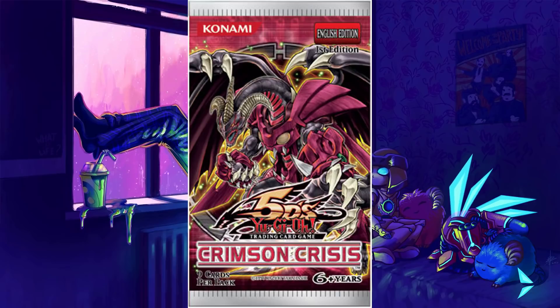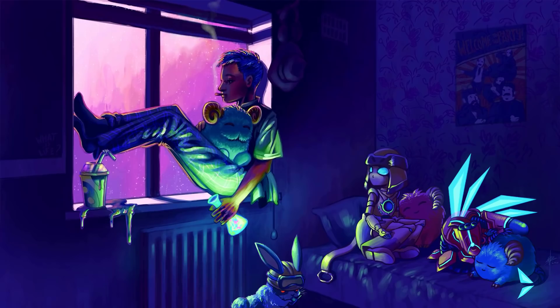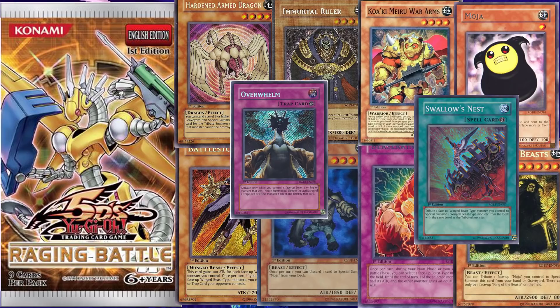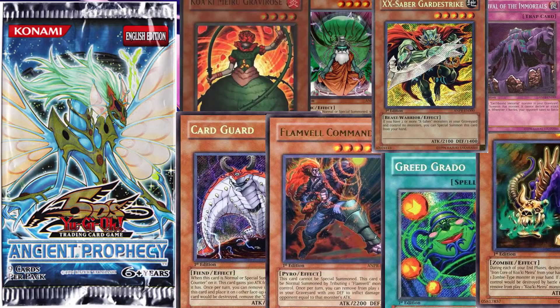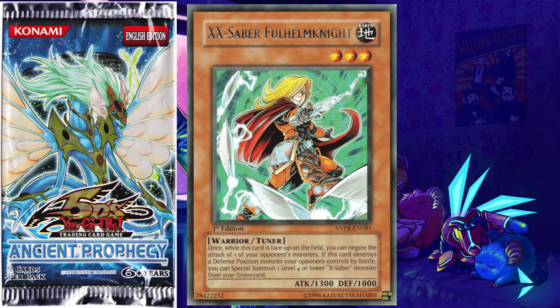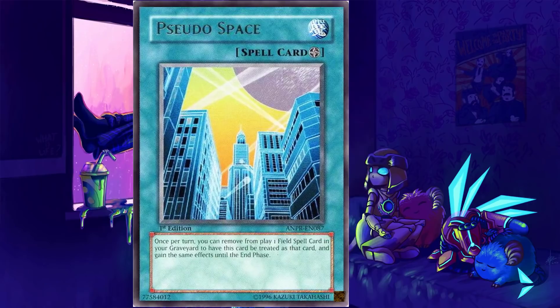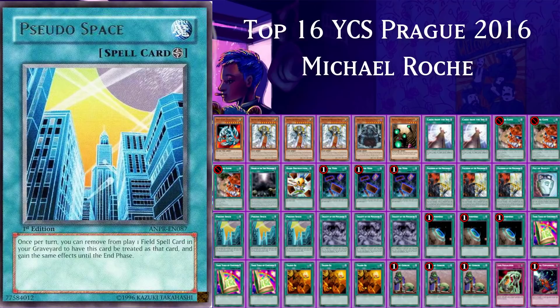Crimson Crisis doesn't really deliver anything crazy in terms of exclusives - they're kinda just there. Totem Dragon saw some play in Dragon decks. It's the same story for Raging Battle and Ancient Prophecy for the most part. Ancient Prophecy had XX-Saber Fulhelmknight which was a very good card in X-Saber decks, but apart from that nothing in these sets was too great. Honorable mention to Pseudo Space, which was used in the dreaded Monarch FTK deck of early 2016.